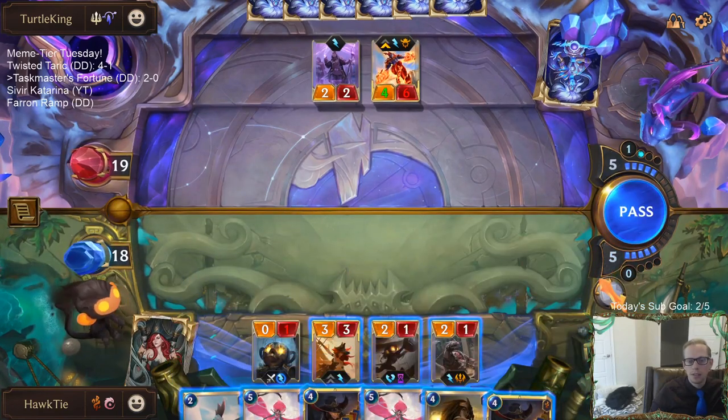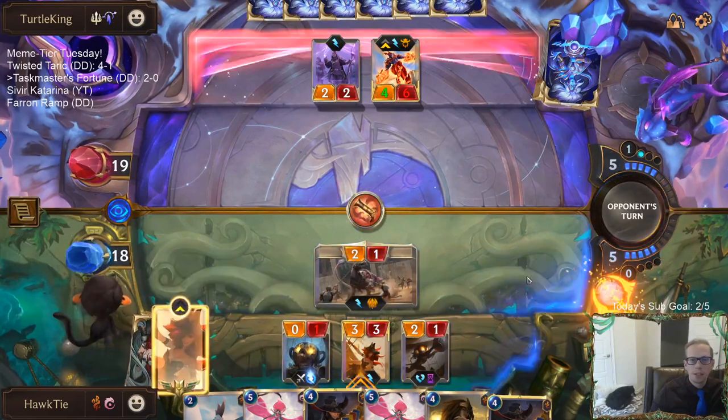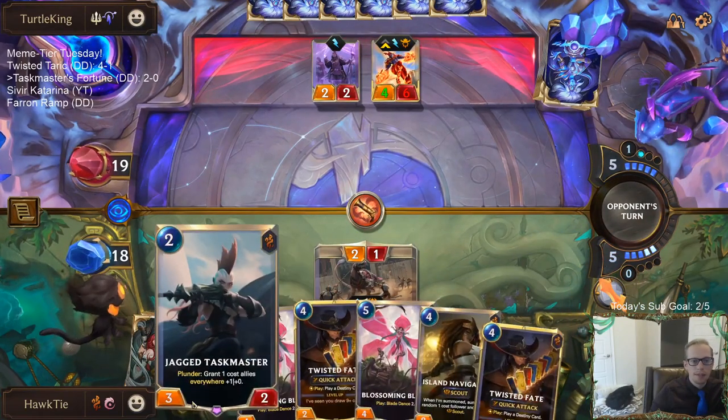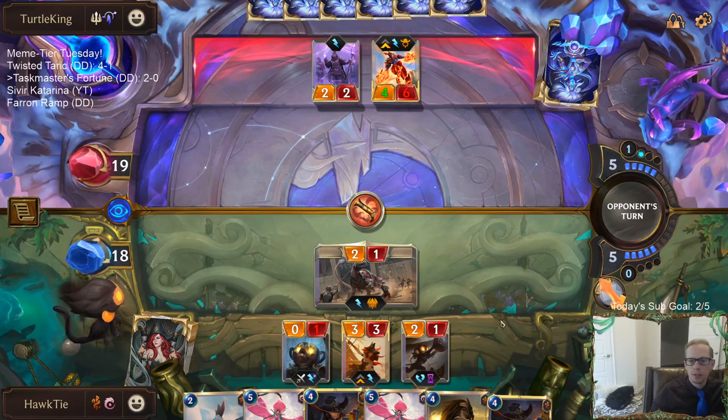Do I need to stun? No - because if this gets blocked it gets +5/+0. Never mind, that card is amazing. I was going to have five mana for Taskmaster and Miss Fortune together the same round.